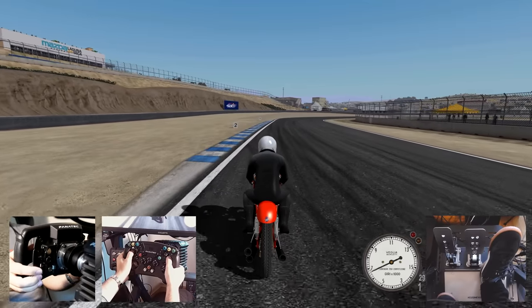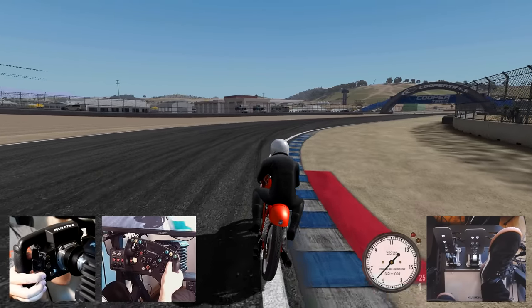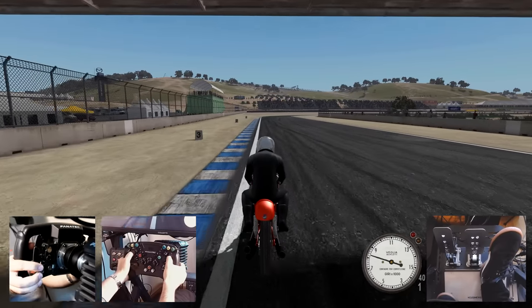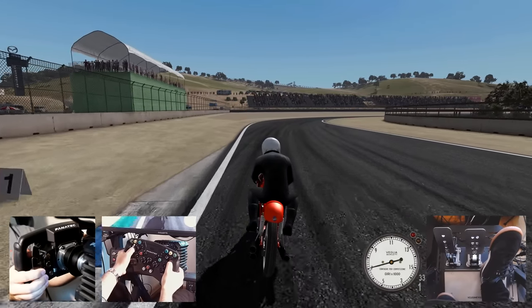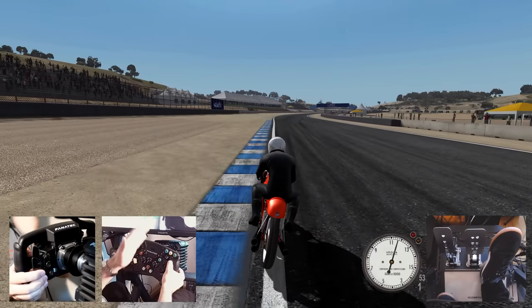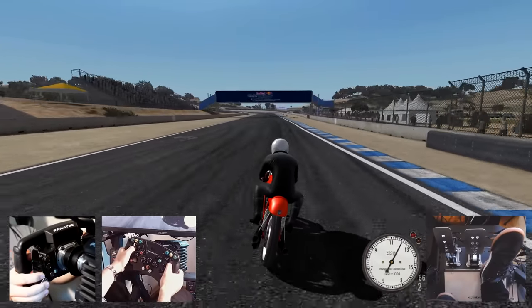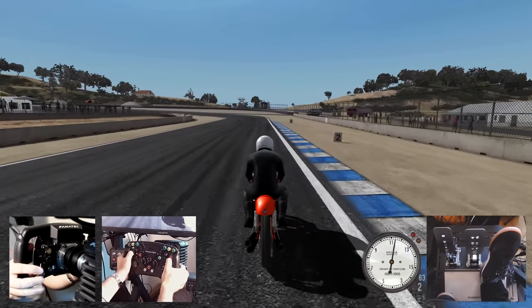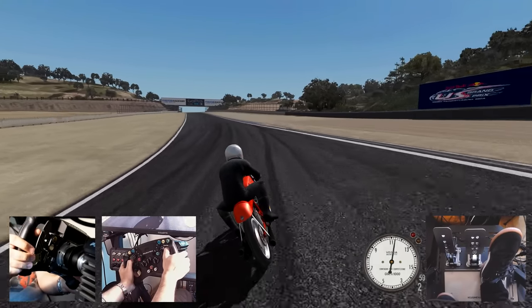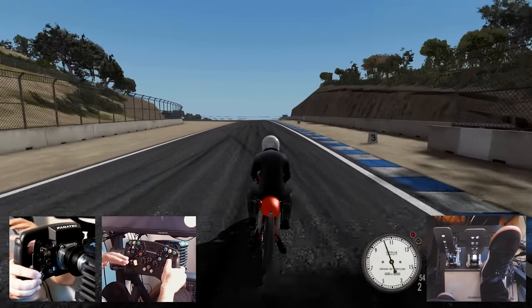The big concept to get your mind around is that the wheel controls the lean of the rider, so as we go into the corner we just move the wheel to lean. At first it feels like you're steering the bike, but the handlebars are doing something completely different — we're not really controlling those. The sim will control your actual handlebars, often counter-steering away from the corner, while we're controlling the lean of the rider. I really think about the rear tire as what I'm controlling. Having the short wheel rotation really helps — it makes it very intuitive to control the weight.